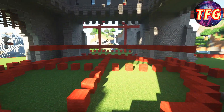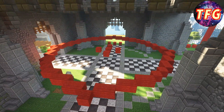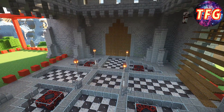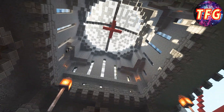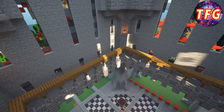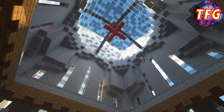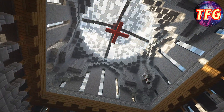Once I finished with the dome, I headed inside and started off the interior of the castle with the castle floor. Once I finished with the floor, I moved upwards to add a few pathways that connect to all four corner towers, and then also tweaked the ceilings to make them look much better — I added some arches and some supporting stone brick pillars, just stuff like that to make it feel more like a castle.